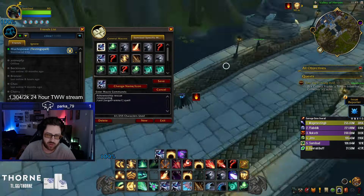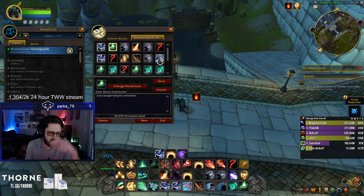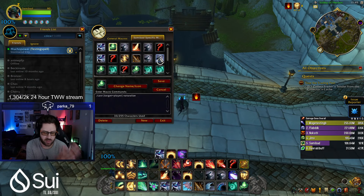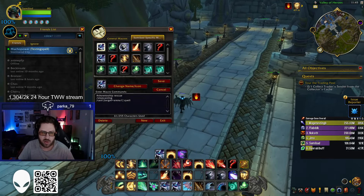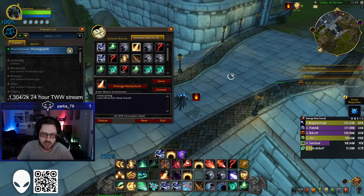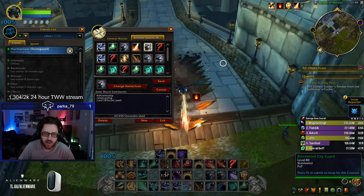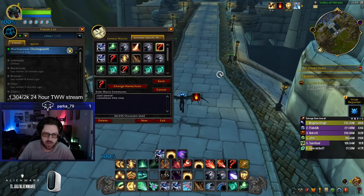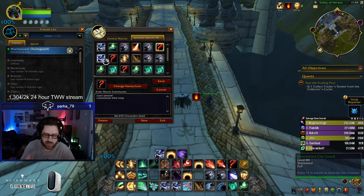Macros are the same as the previous expansion; I haven't changed anything. Arena kick 1, target player dispel — I use dispel macros to target myself, party 1, and party 2, so no matter who I'm targeting I never have to swap in order to dispel, which makes it quicker. Stop casting in your kick macros, deep breath at cursor so I don't need to aim, stop casting focus interrupt, cancel aura time stop.